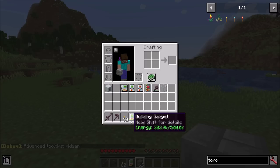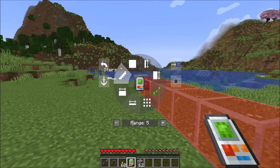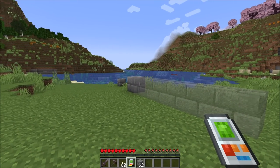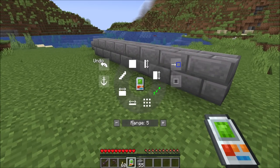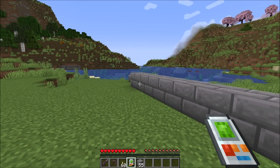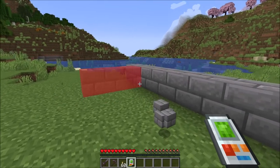To start off, let's cover the basics. The Building Gadget allows you to build things, and there's a bunch of different modes in it. As you can see, there is an energy requirement for it, and you can charge that up using your standard RF energy or forge energy. If we bring up the UI here with the hotkey, you'll see there's a bunch of different modes that you can use. The standard and default mode is build to me, which means a line of blocks will be built from the block you're looking at to the player.